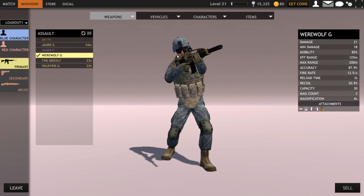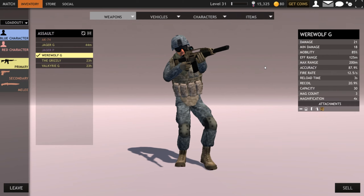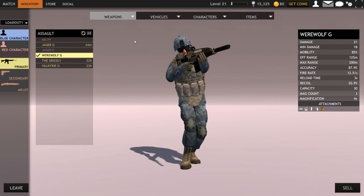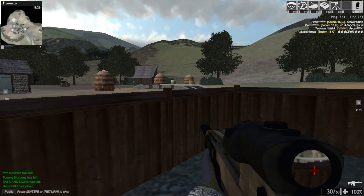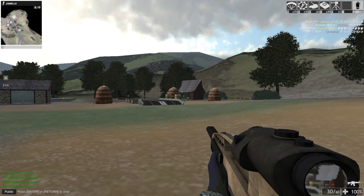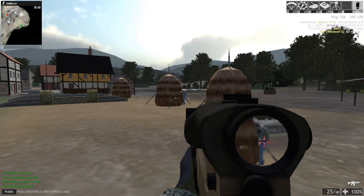So the stats: damage is a three-shot kill, mobility is average, range maximum 200 - okay, accuracy fine. But one interesting thing is fire rate: 12.5 per second. So if I shoot for one second, where does the half bullet go? I understand when shooting for two seconds I get 25 bullets, but okay, some things I'm trying to understand.